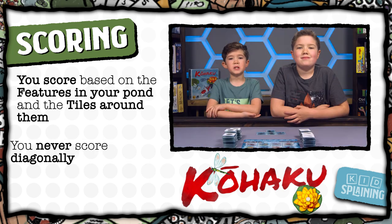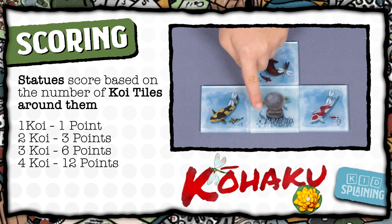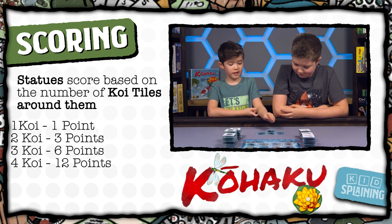Statues score based on how many fish are around them — only next to, not diagonal. That's one point for one koi, three for two koi, six for three koi, and ten points for four koi. So this statue would be worth six points.